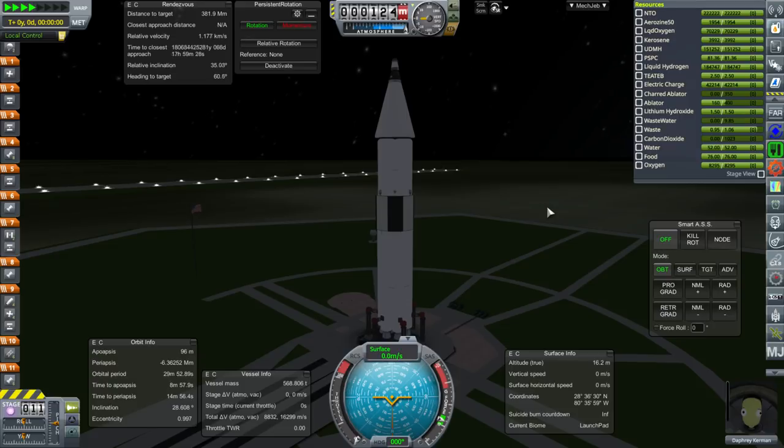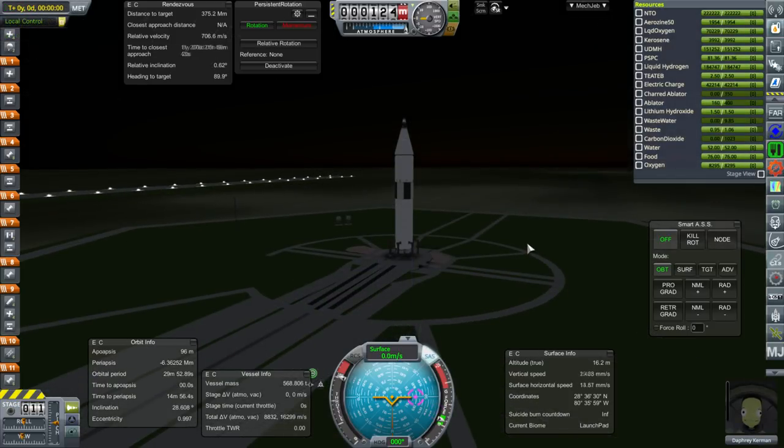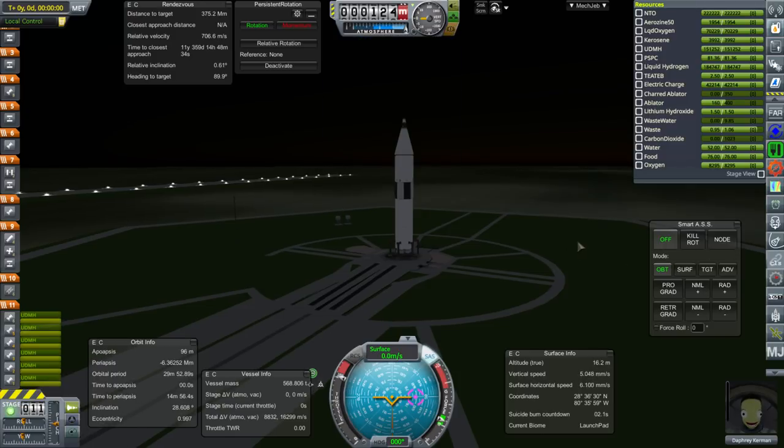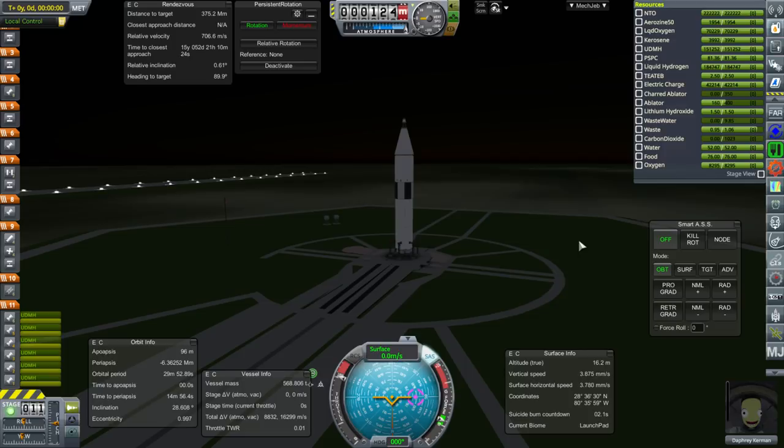We should still have enough time to build something for the Jupiter window when that comes around. And we just unlocked better communications — I think we must have gotten the Pioneer dish from that. And ignition. Checked it — we have food. Well, we can't check. And launch.